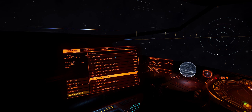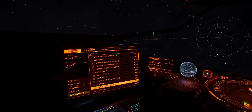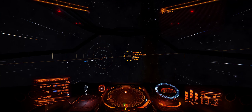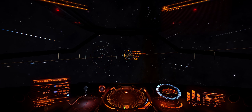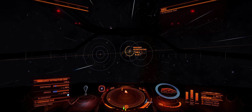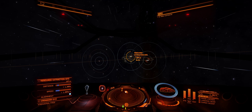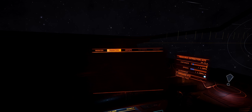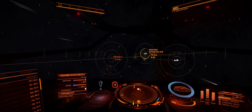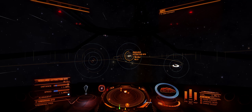Once you get close enough you'll see a pop-up on your UI on the right. Press '1' to lock destination and you want to go to the Resource Extraction Site. There are a lot of tutorials on YouTube on how to get here - this isn't the most polished one but it does work. You will get hundreds of thousands of credits. There are a few catches though - I've apparently got a bounty on me, which is not very good.